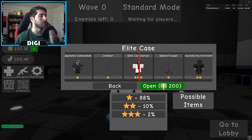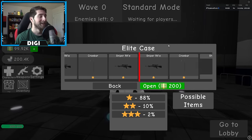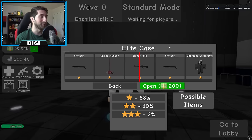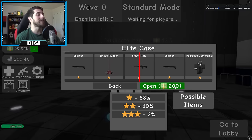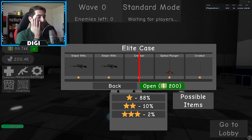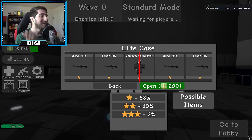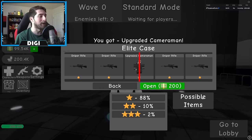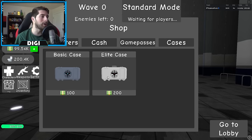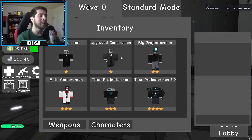Let's go ahead and give the elite case a shot. Wow, I almost got elite cameraman on the first try! We're doing some CS:GO-style crate openings here. Oh my gosh, this is bad — just give me something cool, come on. Yes! I'll take that. Alright, those are the cases.